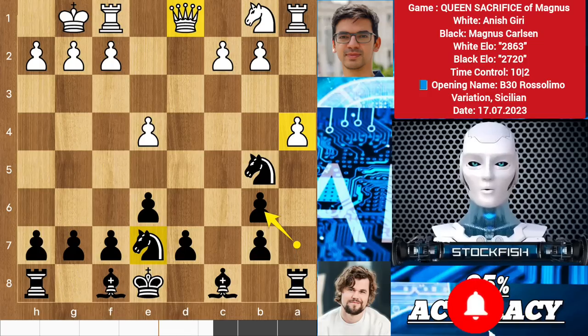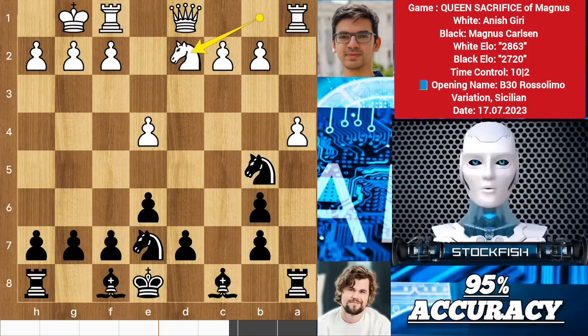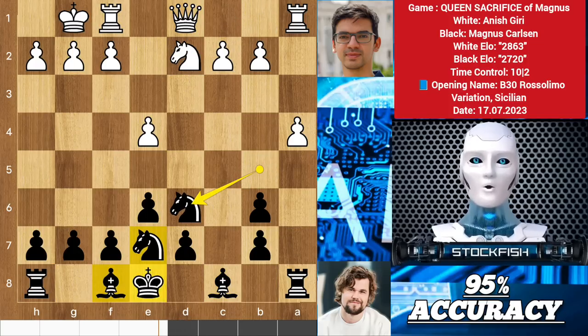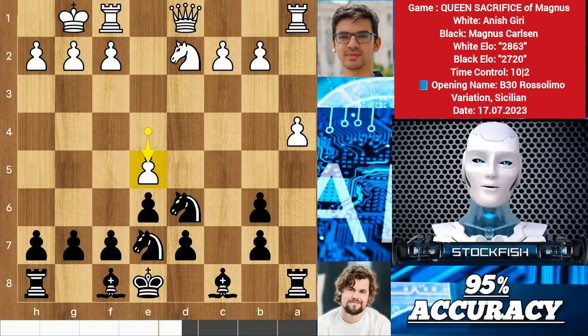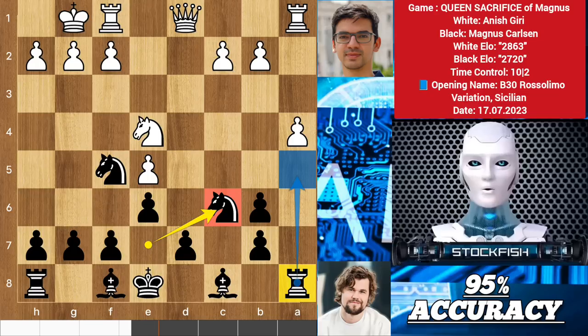Look at the position: Magnus has 3 minor pieces for the queen, and other pieces are equal. Giri played knight d2, knight d6, and Magnus has some natural moves to consider. So Arnish takes advantage of his queen by pushing the e-pawn, knight f5, knight to e4. G4 can be played to kick out the knight, knight c6, but it's not the best move. Magnus doesn't know that when you have an open file and rook involvement lines, you should bring your rook to make some troubles.